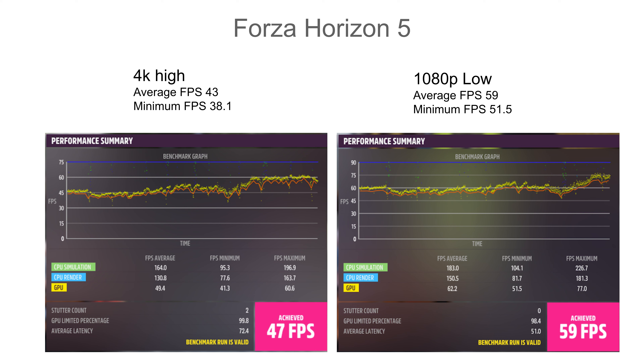In Forza Horizon 5 at 4K high, we got an average FPS of 43 frames per second. The FPS minimum was 38.1, and it looked like it was GPU limited 100% of the time. When we bumped those down to low at 4K, we got an average of 54 FPS, with a minimum of 47.7, and we were GPU limited basically the entire time there as well.